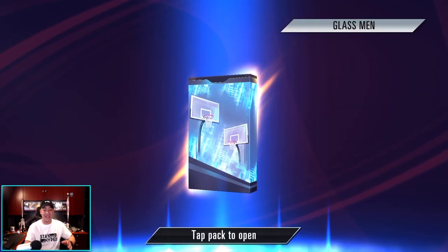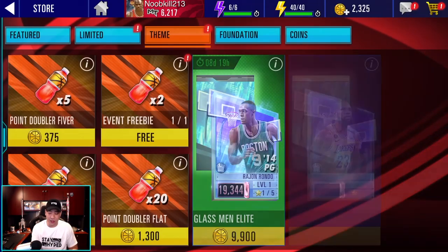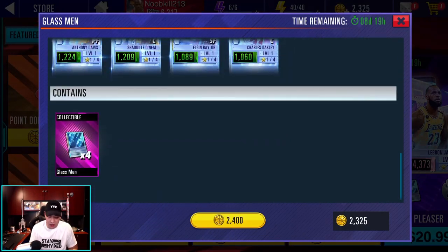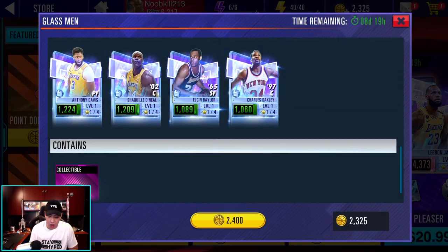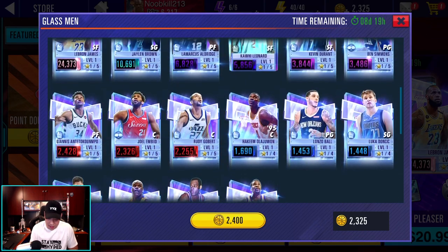Here's our final pack. Can we get a third player to get some gameplay with? Come on, give me Durant. We got Shaquille O'Neal twice and Giannis twice — so that was our pack opening. Those are what we could have got, and actually I'm pretty happy — we got Giannis. That's dope.